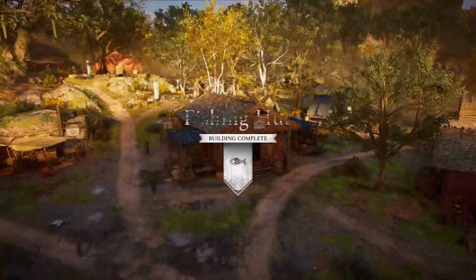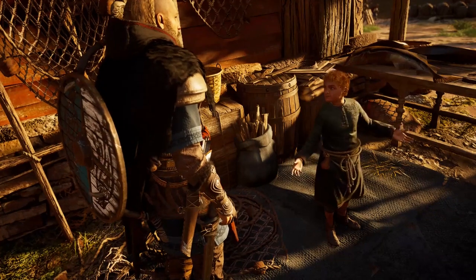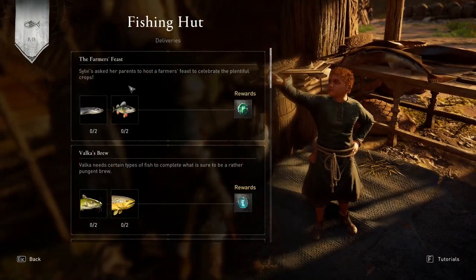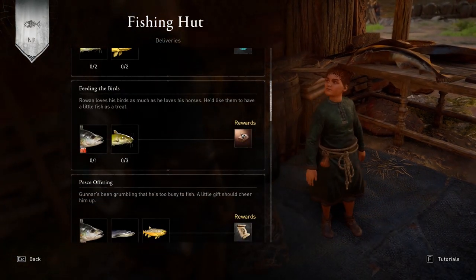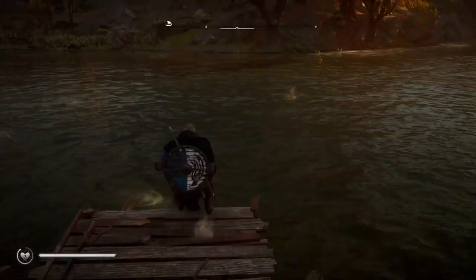You need to build the fishing hut to unlock not only the fishing activity but also the fish delivery activity. This last one allows you to exchange specific types of fish for special rewards, which can include runes, rare resources, and skins.